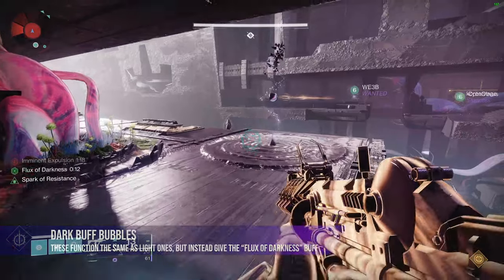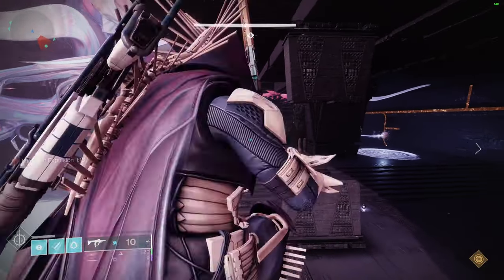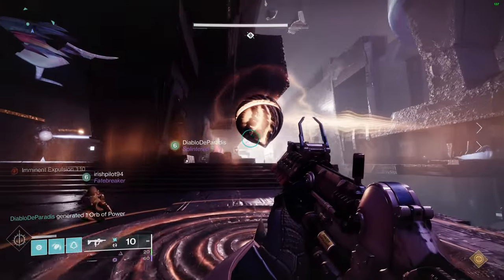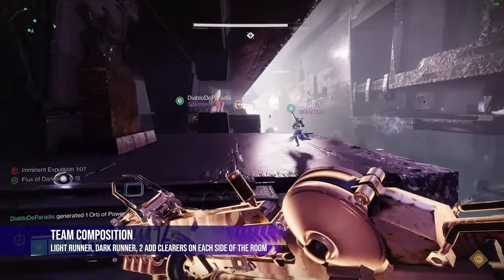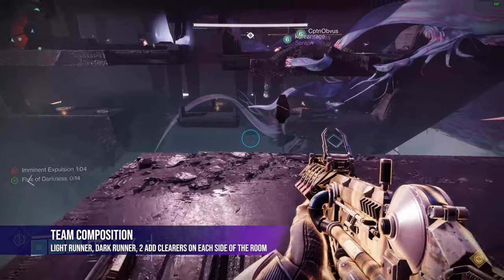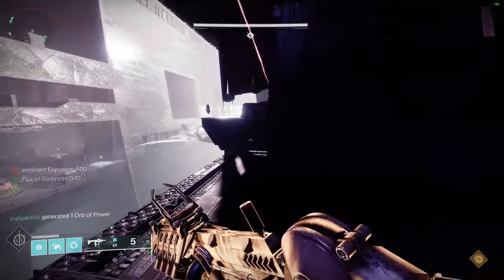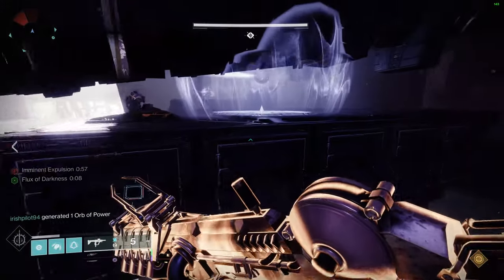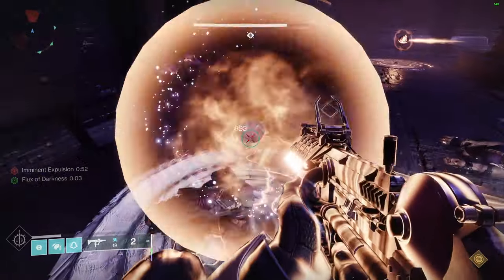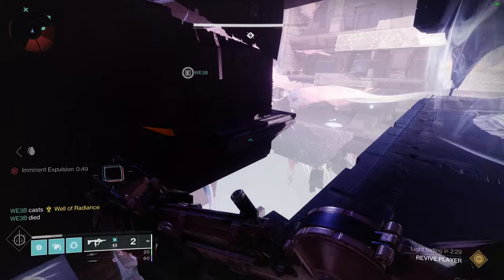I'd highly recommend both runners equip eager edge swords since it makes things so much easier — you can really clutch and save moments with the extra time you'll gain. Before starting the encounter, split up into two teams of three: three on the right with the light aura and three on the left with the dark aura. The team on the right will need to have the Field of Light buff active as often as possible — and yes, that's everyone on the right side, including the non-runners. The team on the left will also need to have the new Flux of Darkness buff active, and we'll get to why in just a second.